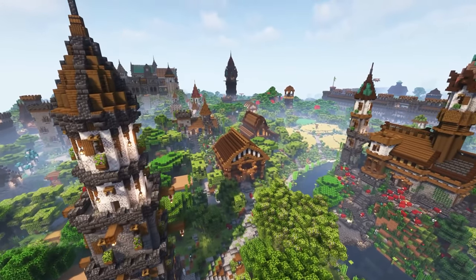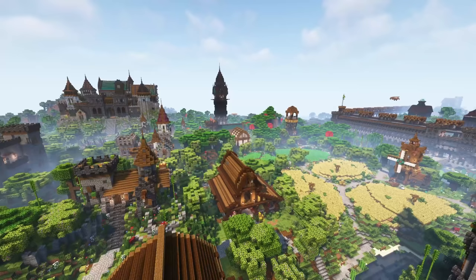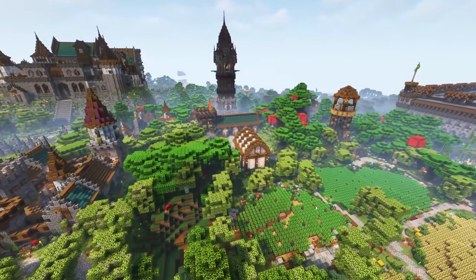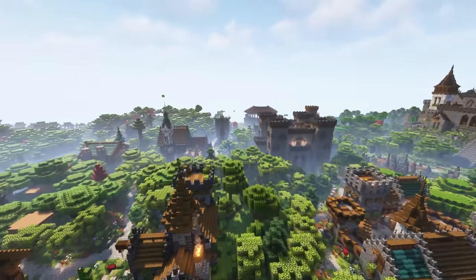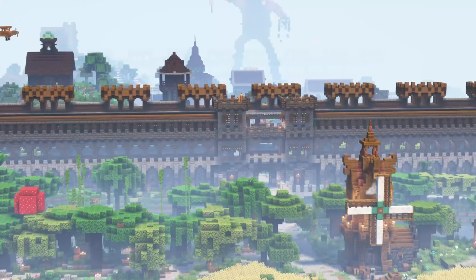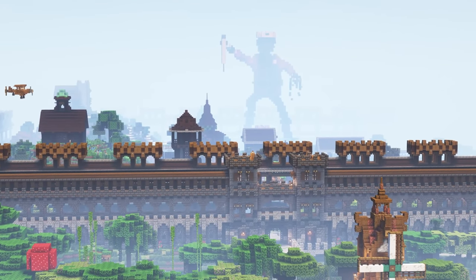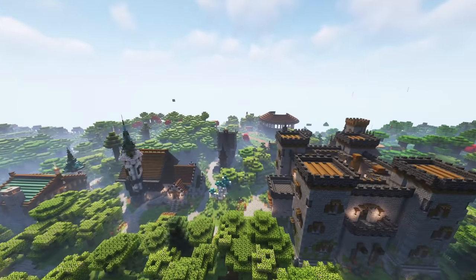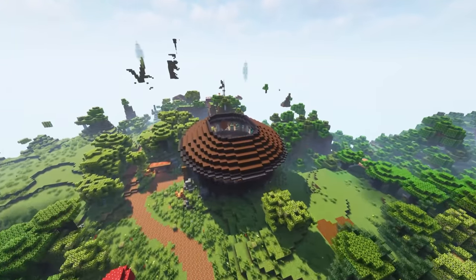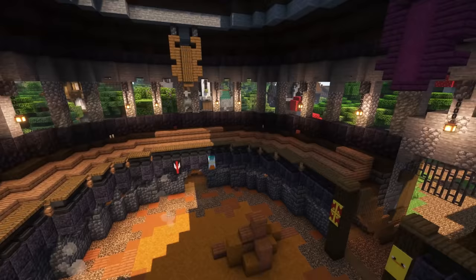I believe this greenhouse with all the glass right there was the final build he did — the last one I remember him building before the end of the season. It's such an incredible empire. You can see the wall over here, and Solidarity's empire just in the background. The Codfather is also over here, and we have the arena where Mythical Sausage dueled — a classic spot from the Empires season.